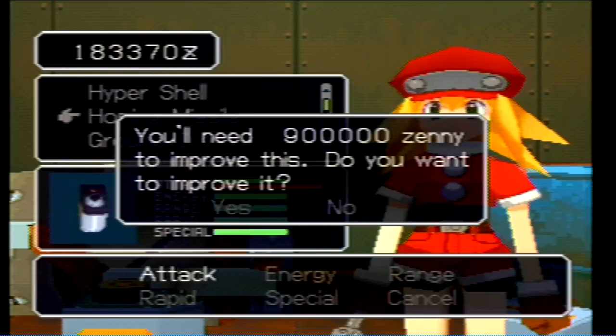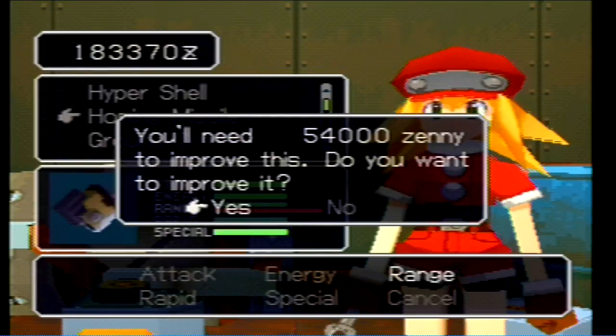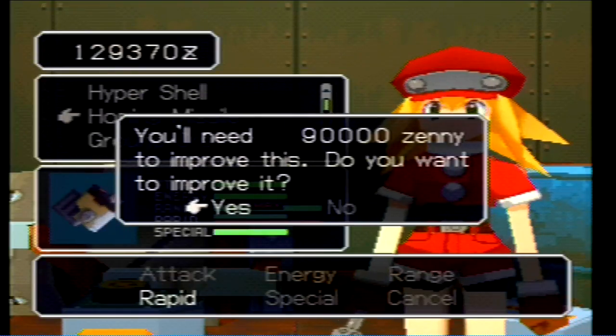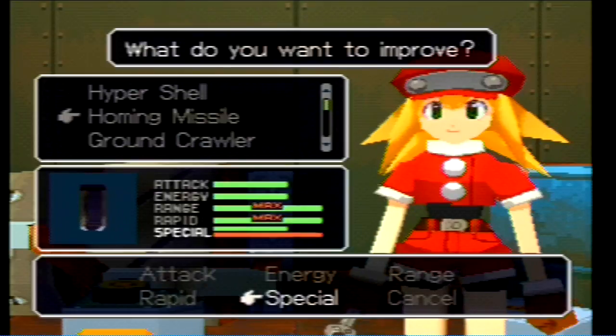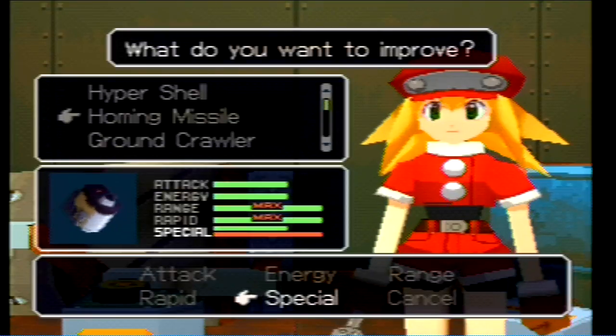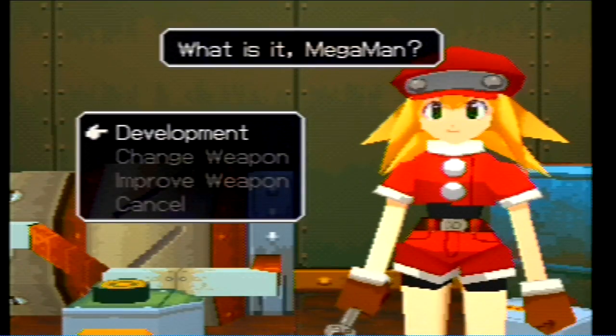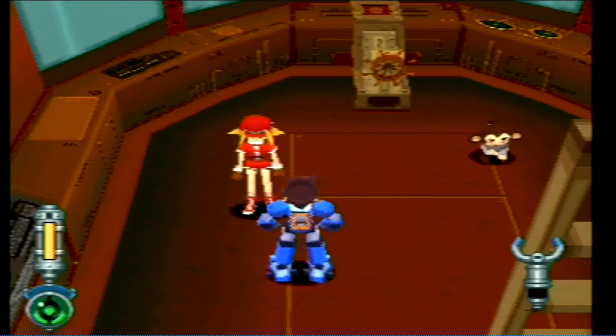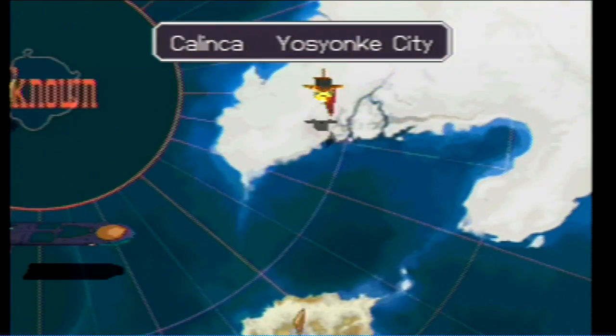We're over here with Roll. We're going to improve our homing missile — improve the range. I think I can improve the rapid too. How much is it? Lord have mercy, it's 90,000. I have enough, but Lord. We've almost maxed it out — we still have to max out attack and energy. Let's go to Kalinka Island, or Kalinka City, whatever it's called, because we need to go save the city from the pirates.